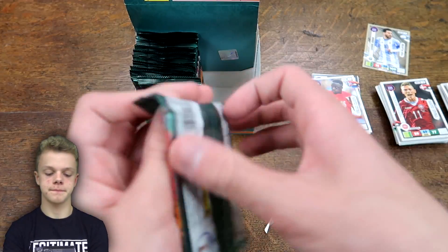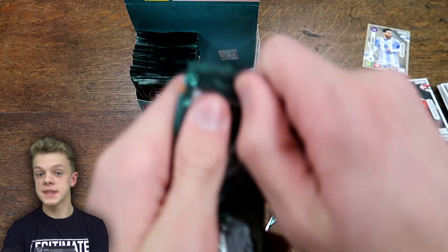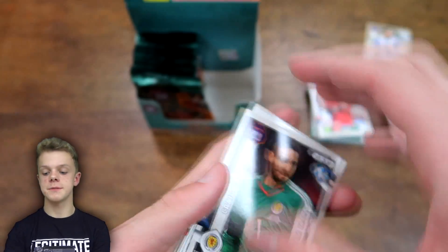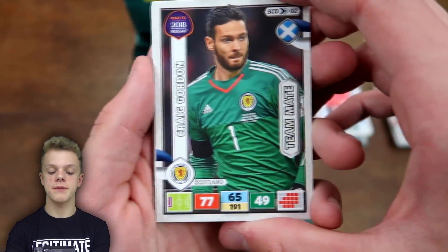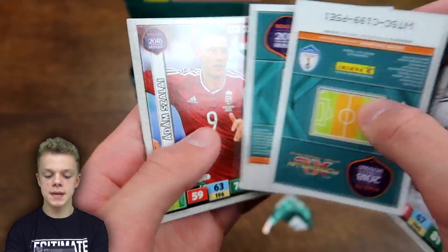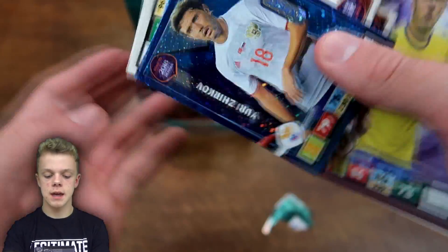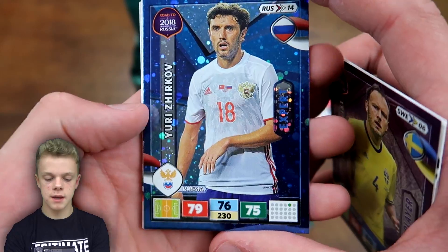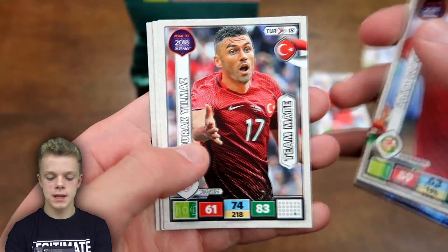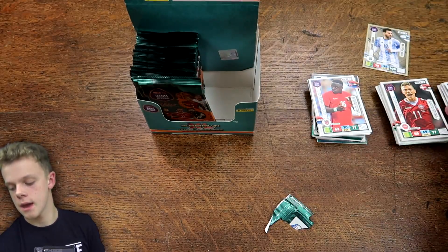Here we go into the second half. If the second half can match the first half of the opening, that would make a very good start to my collection — especially with that Top Player, Messi. We've got Gordon to start the next pack, then Mario Gomez, two inserts: Granqvist, and Zerkov Expert card from Russia. Also Selaj, Yilmaz, Wijnaldum, Gomez, and Jorgensen at the end.